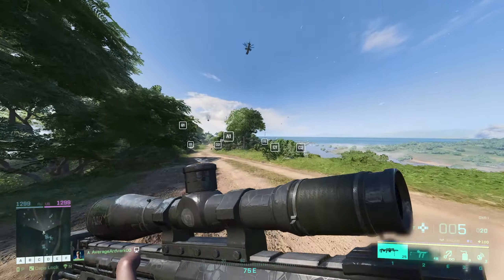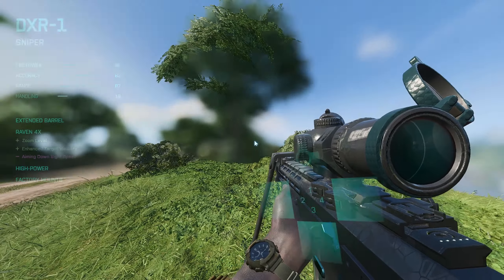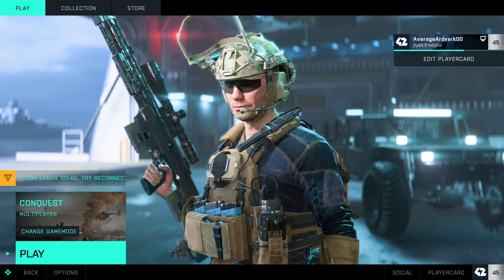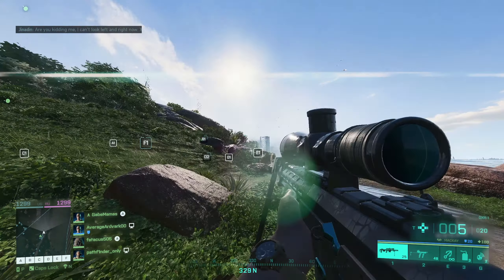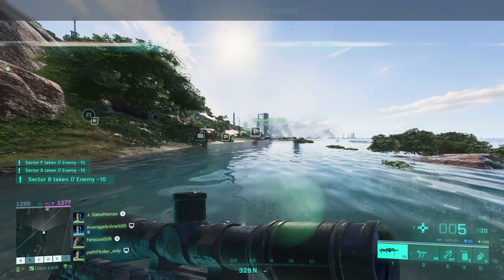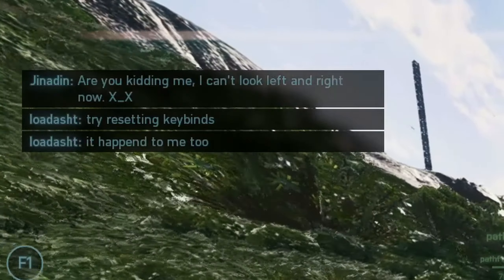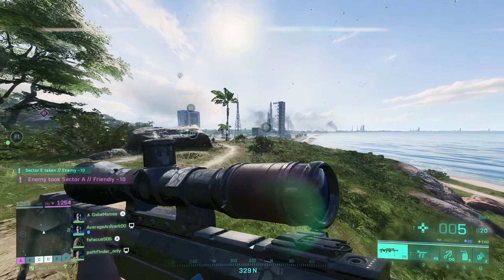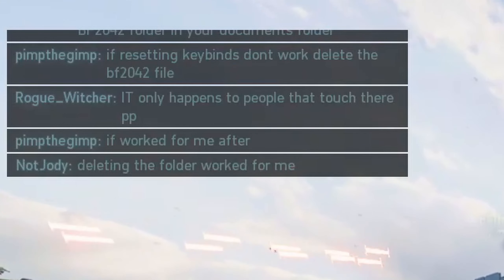Thanks DICE for breaking the game again. What is this reticle? They changed the reticles — why would they do that? They've actually made the game worse than it was in the beta. I unplugged my mouse and back in, and yeah, I can only look up and down, I can't look to the side. Wouldn't it be great if I could look to the side? Just let me go back to the beta — at least I could look around and aim my gun.